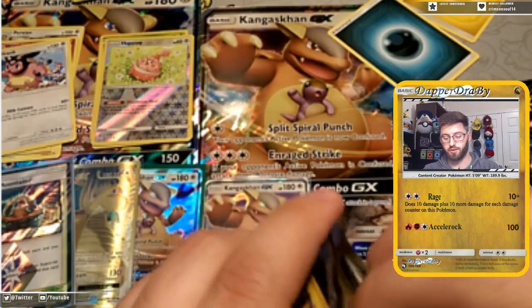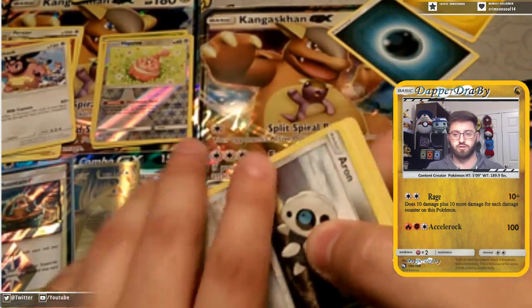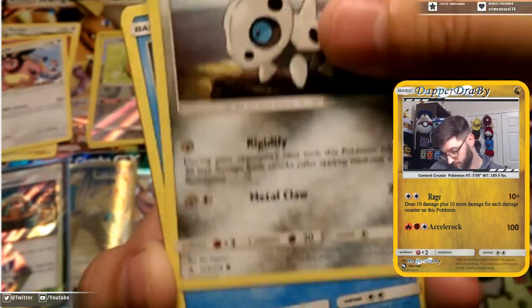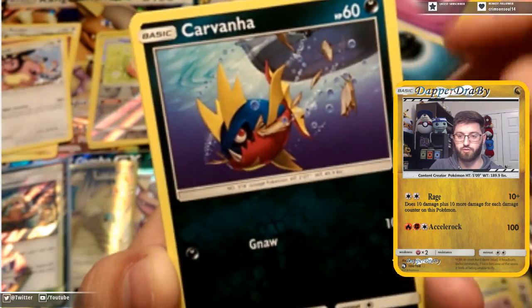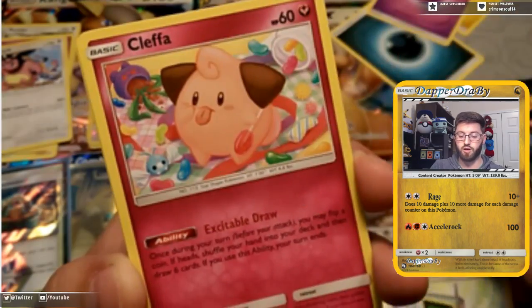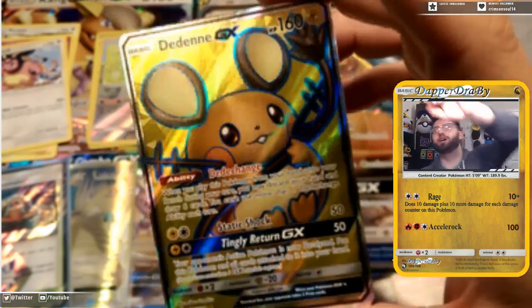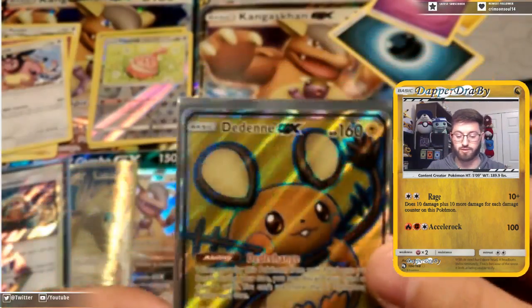Starting things off with the second box's Unbroken Bonds pack. Looks like we start with Arron — the energy is water. We've got Seel, Bellsprout, Gastly, Carvanha gnawing at that boat, Lieutenant Surge with a strategy, Electromagnetic Radar, and a Cleffa reverse. Our rare in the pack is a full art Diancie! Look at that beauty — a full art Diancie on the first try! That'll probably go into a deck real soon.